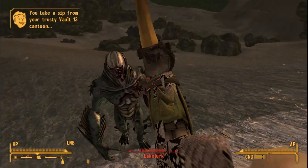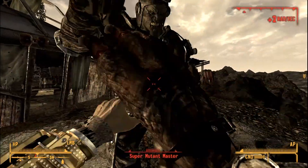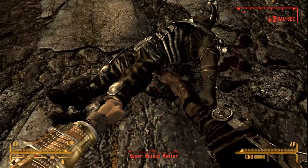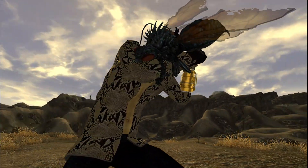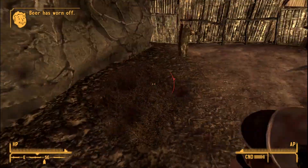Vanilla FNV contains such great weapons like the Deathclaw Gauntlet and Mantis Gauntlet, but does not have a gauntlet for the most iconic creature in the game. Hopper 31's Cazauntlet fixes this issue by adding a Cazador Gauntlet in the game.